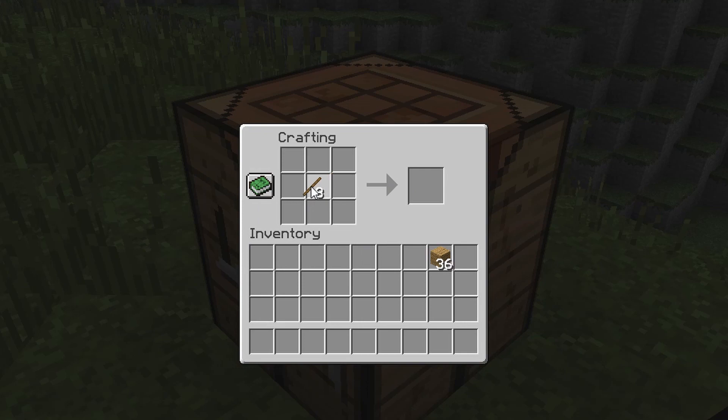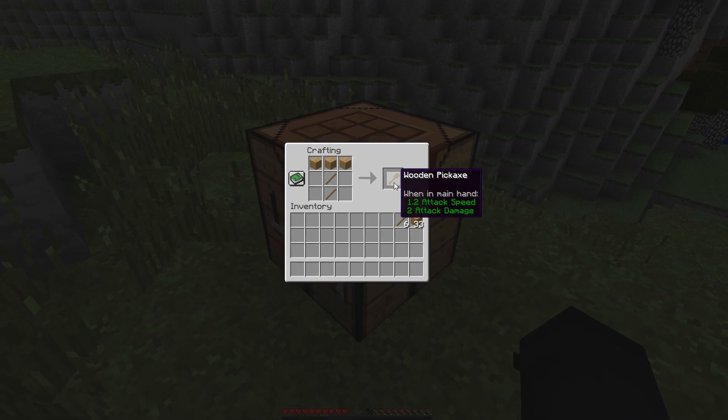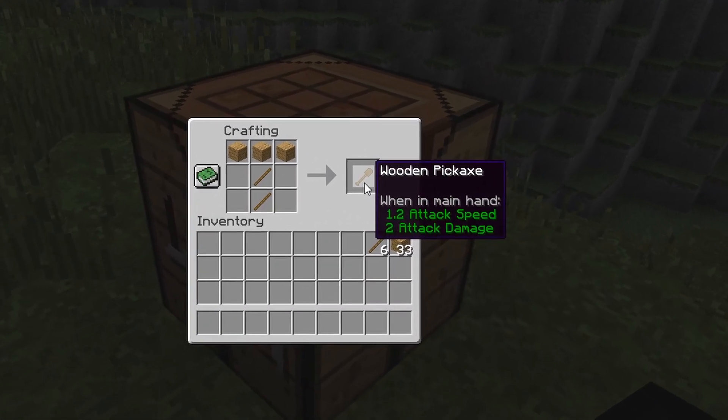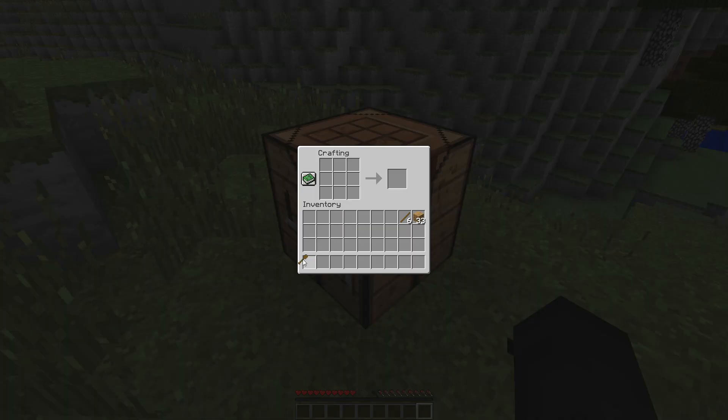So I'm in my crafting table crafting a pickaxe so I can get stone. And what is this? Yep, that's the recipe. Wooden pickaxe.